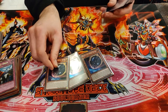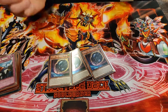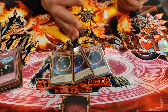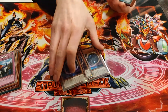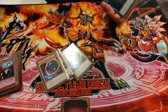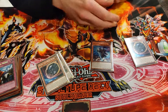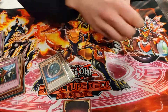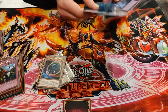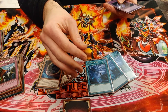Side deck: triple Nibiru. At the YCS this was Troll and Lockbird but they never really did anything, so I preferred Nibiru. Now that I'm in the 5000s, you can do cheesy things like Gimmick Puppet Nightmare, Gimmick Puppet 2, and I can't negate it with Appaloosa.